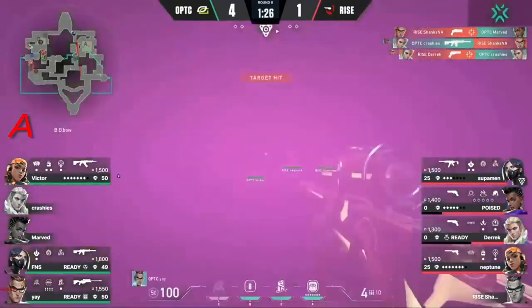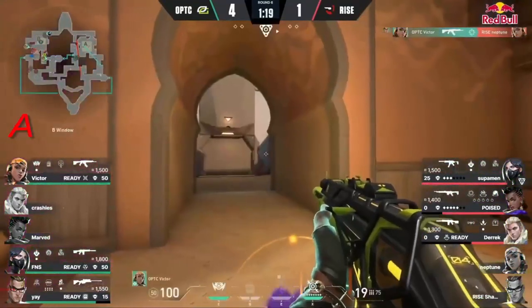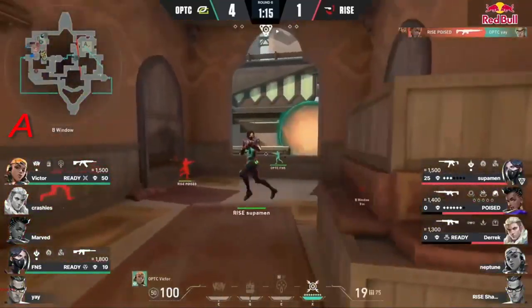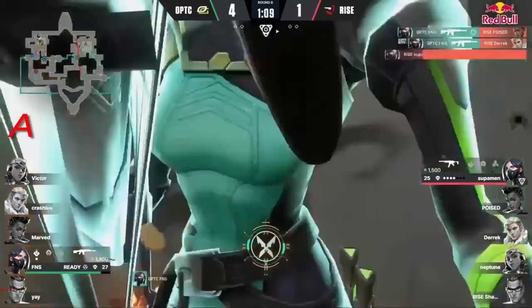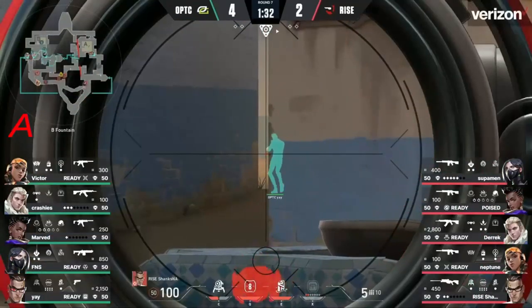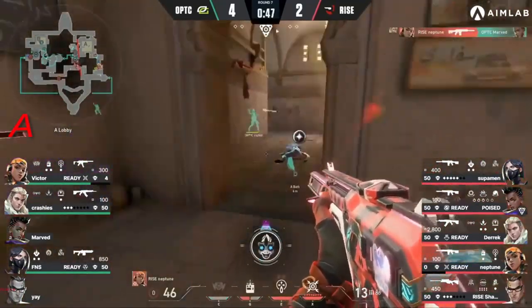Shanks and Derrick both opening up with entries, but there is Yay on the site still looking to cause problems. Paint shells doing some damage and Victor still has control towards hookah. Just making it a two-versus-one now — that's the last player standing on the side. Another spray transfer coming through from Finesse. Rise and Shanks going to hold — there's the drone check.